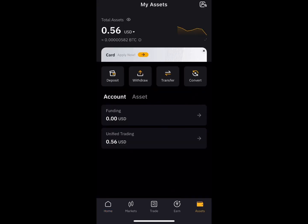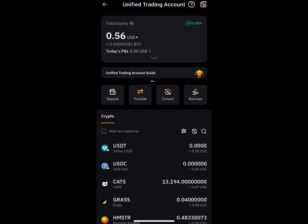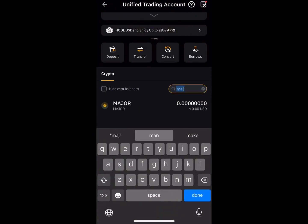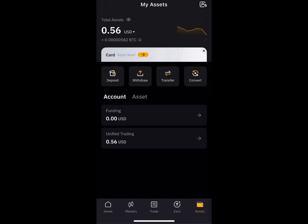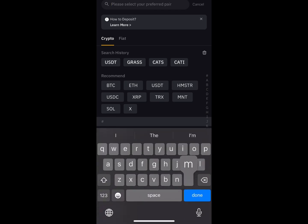Now go back to Bybit. Go to 'Assets,' then 'Unified Trading.' If you search for Major you will see it there, but that's not how you get your wallet address. Go to 'Deposit,' click on 'Deposit,' and then click on 'Deposit Crypto.'